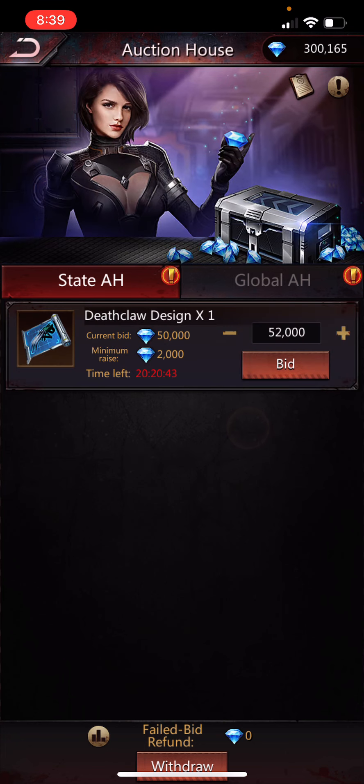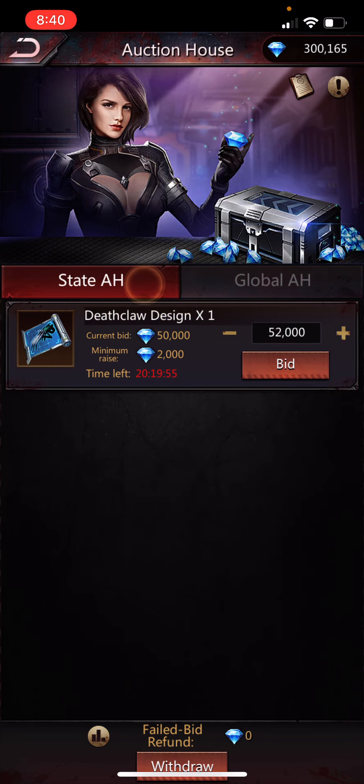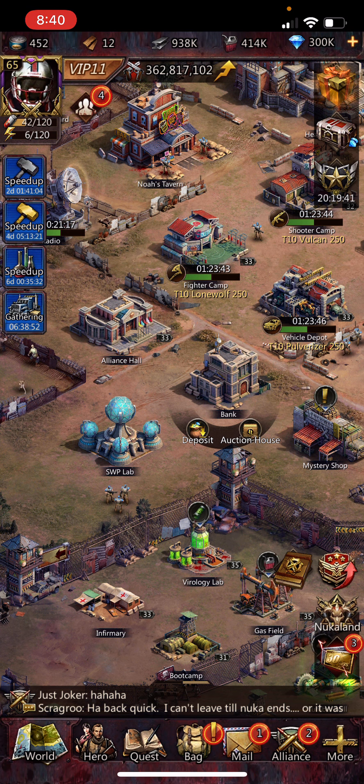The Bank auction is a ripoff — don't ever use it. They give you design boxes which most of the time give a common weapon, which is worthless. The rare design boxes are extremely overpriced — a rare Death Claw for 950,000 gems is roughly $3,200 of real money. I've won a few things in there before I knew better. Don't bid on stuff here — get weapons by other means.